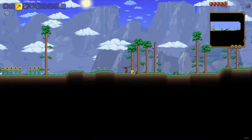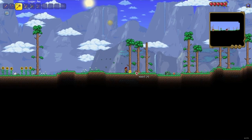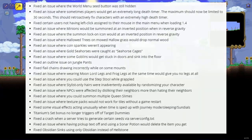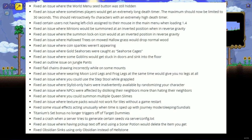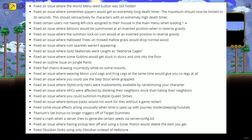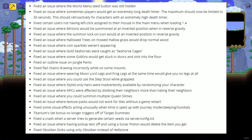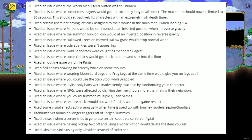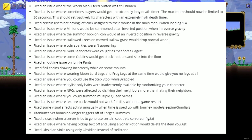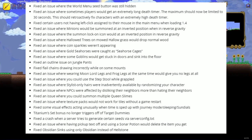Now moving on to bug fixes — this is a huge section and honestly the vast majority of what this hot fix addressed. Fixed an issue where the world menu seed button was still hidden. Fixed an issue where sometimes players would get an extremely long death timer — the maximum is now limited to 30 seconds, and this should retroactively fix characters with an extremely high death timer. Fixed certain users not having left click assigned to their mouse on the main menu while loading 1.4. Fixed minions being summoned at an inverted position when in reverse gravity, and the summoning lock-on icon also showing at an inverted position in reverse gravity.